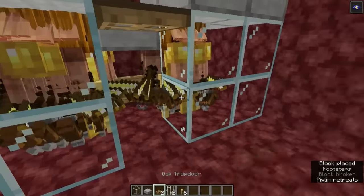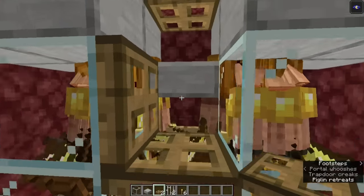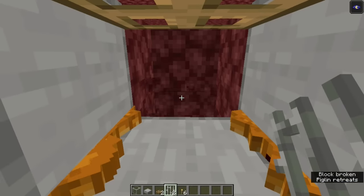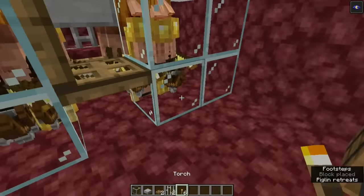Put two trapdoors in their place — each trapdoor should be attached to a different side. Flip the bottom trapdoor up, and stand on it so that you can break the block on the other side of the top slab, and the block underneath it. Put two iron bars in their place. Finally, place torches to light up the area.